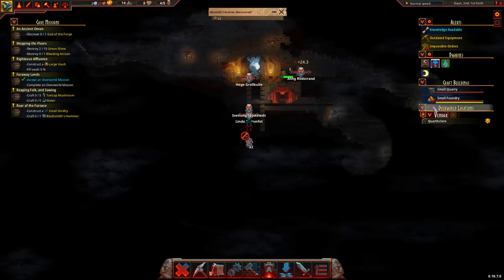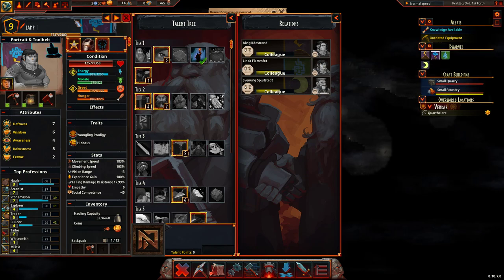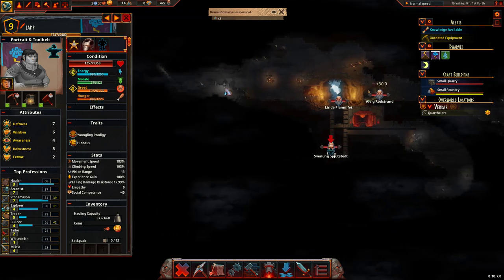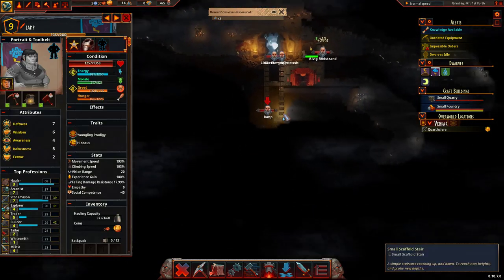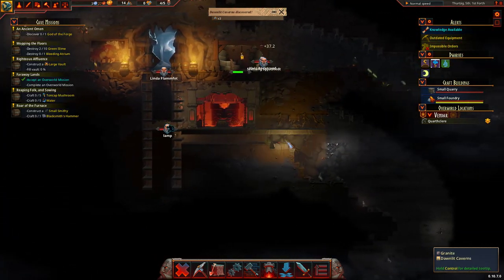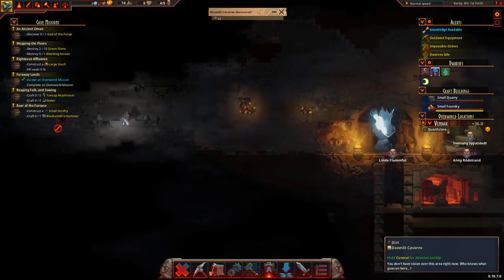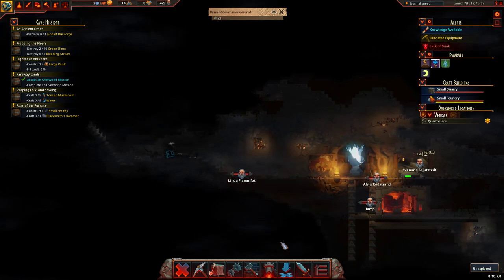Now that should increase their vision range. We'll call you 'Lamp'. So this one's Lamp. If we send Lamp off to explore — oh, because you're too old! Now hopefully Lamp can see a bit further than others because they've got a lamp. They're still giving me mountain lore, though. Come on now, Lamp — you're supposed to be the hero.